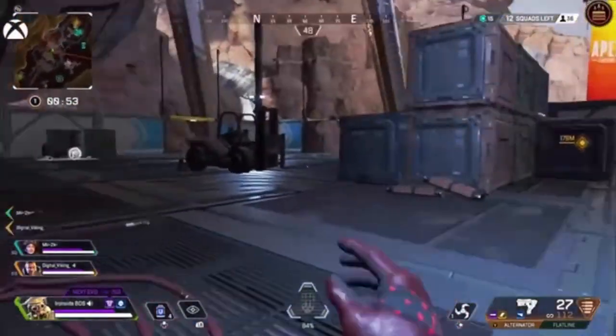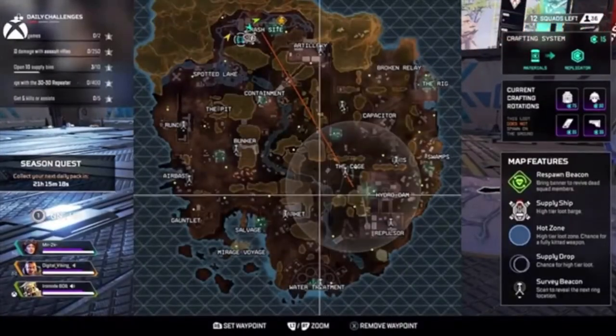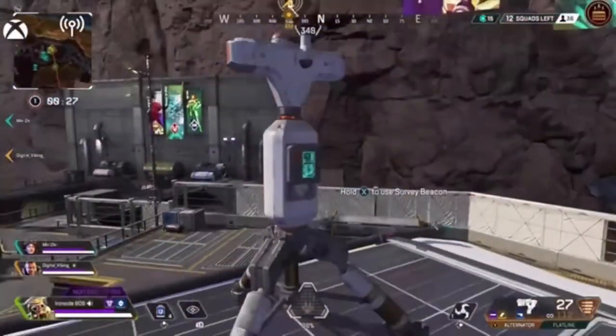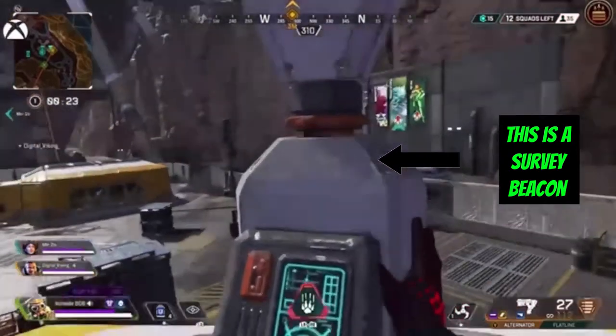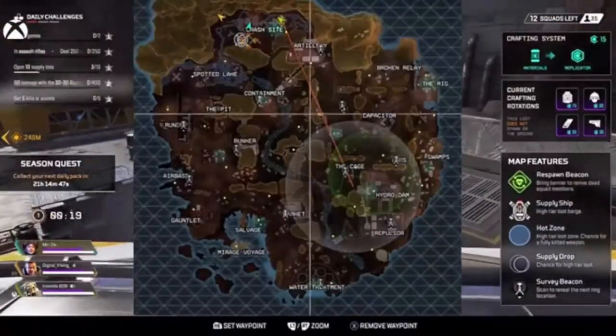The Survey Beacon scans for the circle's next location. You'll see on the map there's a white circle, and once I scan it, inside the circle is going to be a green area showing where the next one's going to be. You go up to it, hold X, and he'll open it and scan. You can see now he's marked it in green.